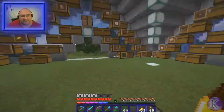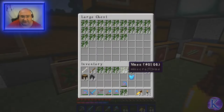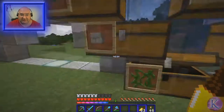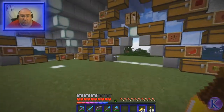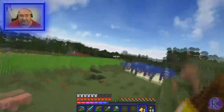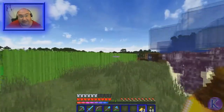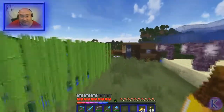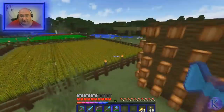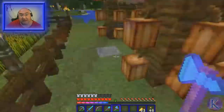Alright, so I just finished the vines, so let's put away the vines that we have collected. It looks like I have a fairly good amount of vines there. So what is next to harvest? I like to do things the same way each time, so we are going to do Coco Beans. Time lapse begin now.